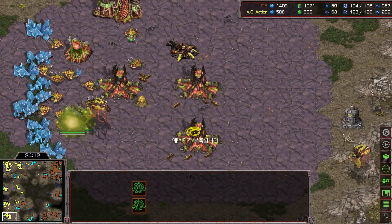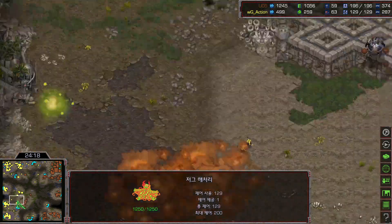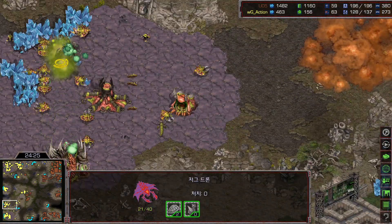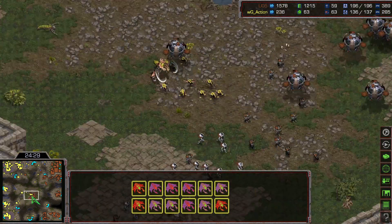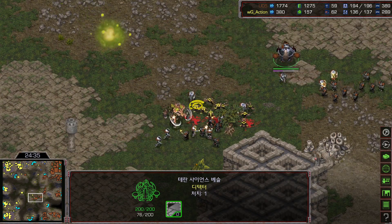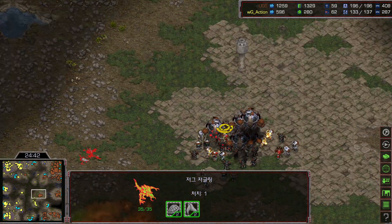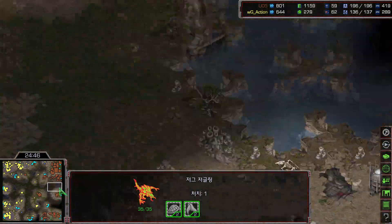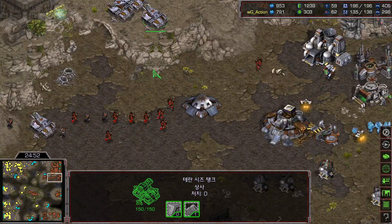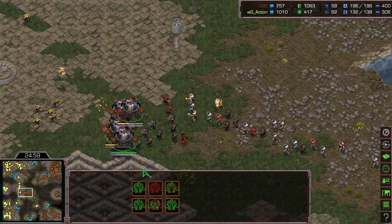Rush uses double irradiate on the drones, but Action has borrow upgrade ahead of time — insane reaction by Action. Action saves all of his drones — 60 drones versus 59 workers. The natural did not get erased. The science vessel gets picked off. Using irradiate from long distance, but the medics start pathing weirdly because of a tree, and the marines picked up the whole position. Action has one-one-zero upgrade. Rush has a plus one attack upgrade on the siege tanks. Six science missile turrets.